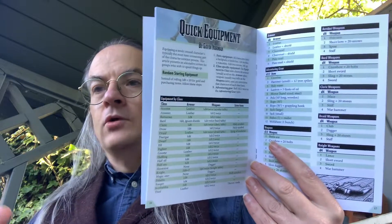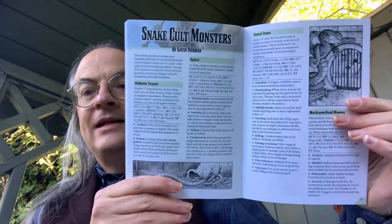For example, Druid weapons: club, dagger, sling plus 20 stones and staff; or Acrobat weapons: polearm, short bow and some arrows, spear and so on. And then we have a list of snake-related monsters — a short bestiary: alabaster snake, hydral, hydral statue, mushroom-headed mummy, path guardian, pathbore mummy, zombie snake guardian, and so on. All nicely illustrated — some really nice pieces there.